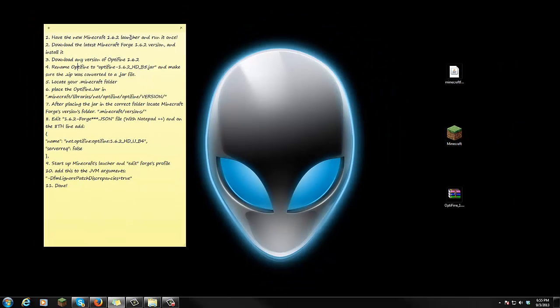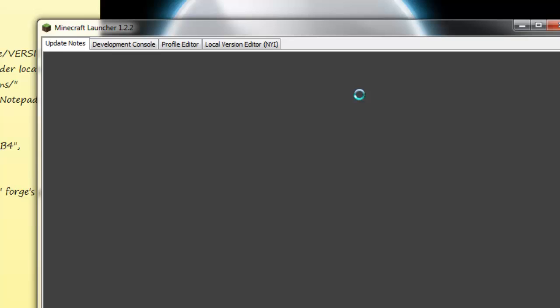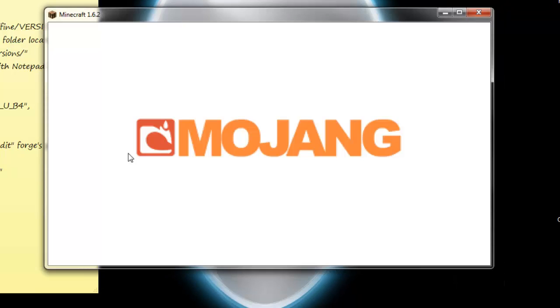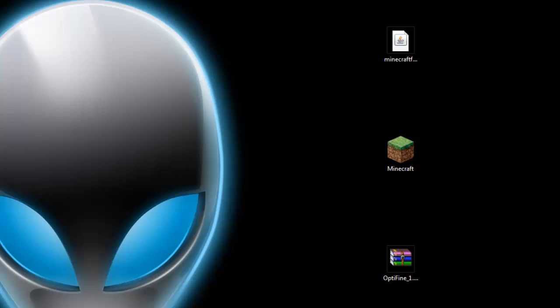Step one: make sure you have the new Minecraft 1.6.2 launcher and run it once. Here's Minecraft 1.6.2's new launcher — go ahead and double-click it. Right after you double-click it, you have to make sure that you are logged into your user and go ahead and press Play at least once so it can download Minecraft 1.6.2. If you guys have already done this, then you're good to go — go ahead and quit the game.